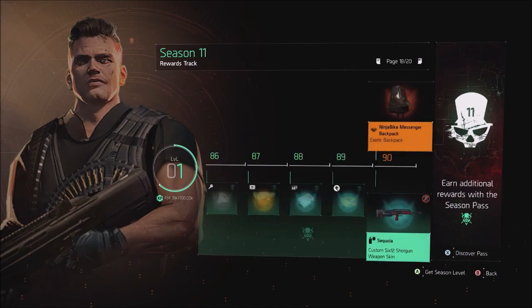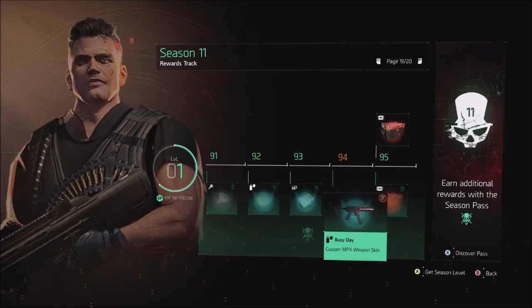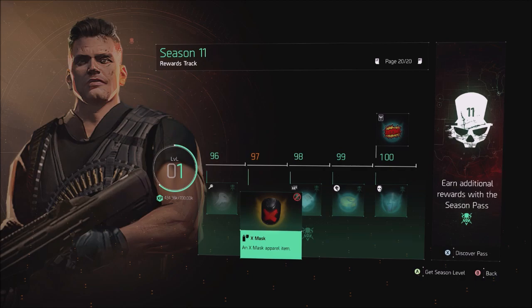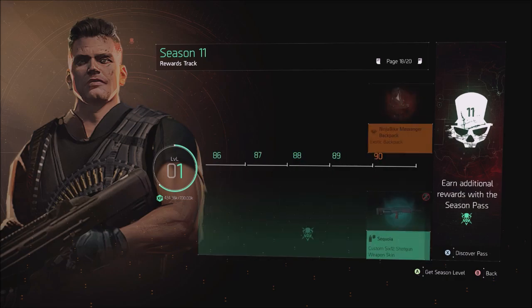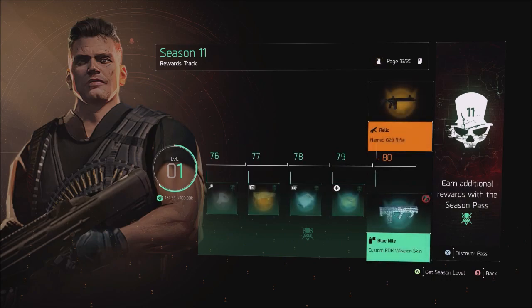The big one at level 90 is the Ninja Bike Messenger backpack, which is what everybody is looking forward to. In the premium track at the very end, you get two caches at 95. At levels 97 to 100 you can get the X Mask, which is premium, and the level 100 mask, also premium — so there are actually two masks this time around. They mentioned there were supposed to be three masks.